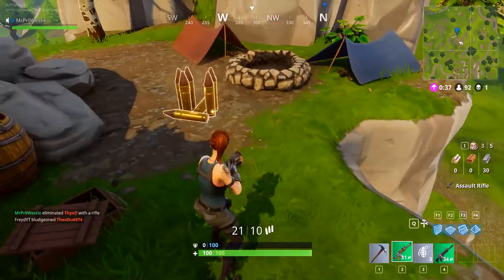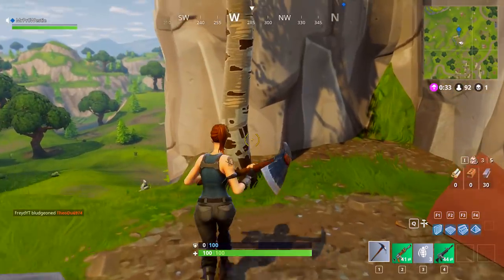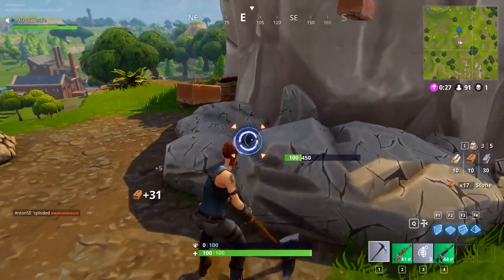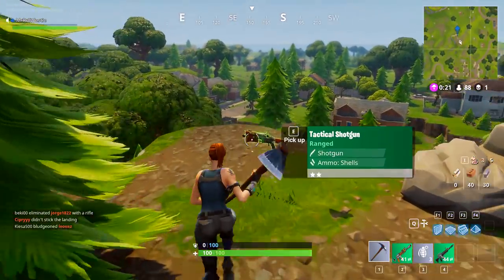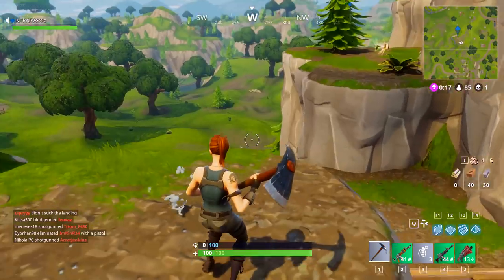He had a standard assault rifle. Every time you spawn into Fortnite, you start with a pickaxe, and obviously you can use this to destroy things, and you can also build things with what you've destroyed. I'm just building a set of stairs there, and now I can get to this shotgun, which is nice. Now I've got a close range weapon.